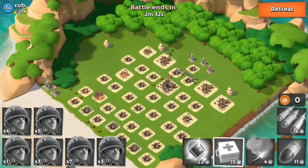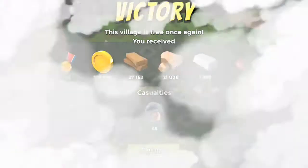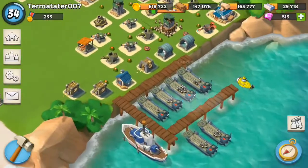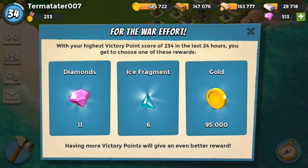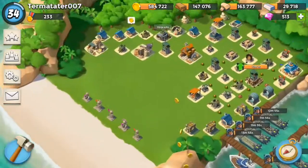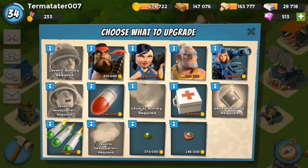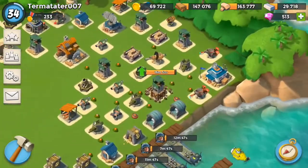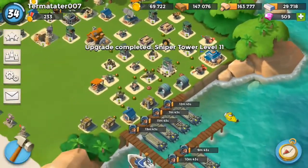Those zookas - all those buildings are blowing up. We took out Rob - wow, he's a lot lower in medals than us but doesn't matter. He lost a lot of men due to all those mines near the headquarters. Alright, I'm gonna go ahead and rebuild them and collect this gold.